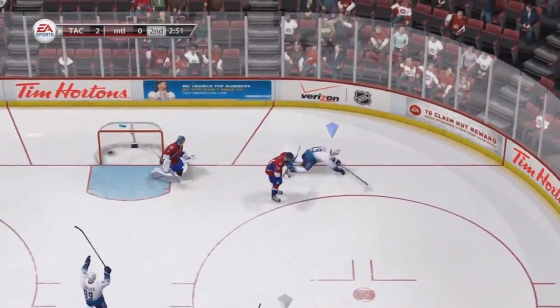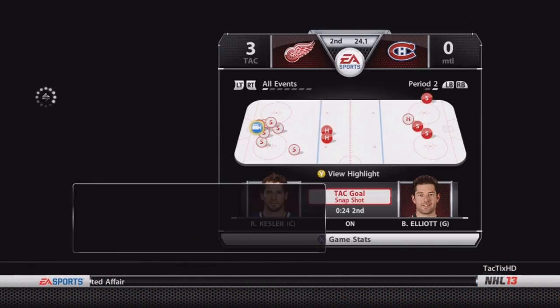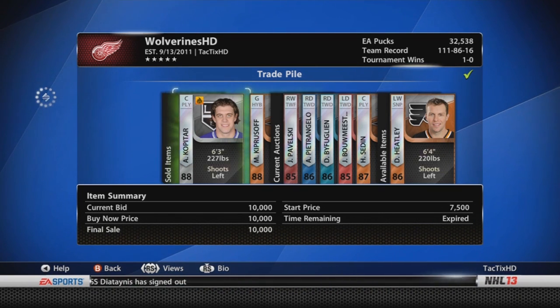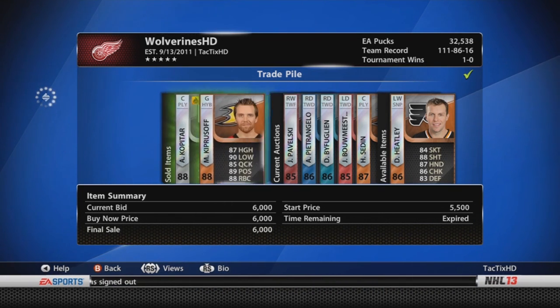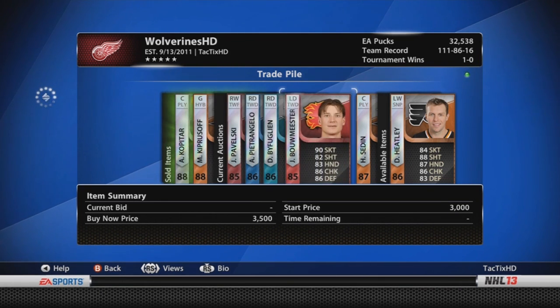In this game went up 1-0. Nice goal there from Zajac — fourth line producing. And then another goal from Kessler making it 3-0. Unfortunately he quit, but we got the win. Right there I sold Kopitar for 10k — didn't actually realize he was worth that much, I think he might be worth even more now. I also sold Kipper for about 6 or 6.5k.